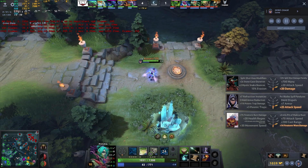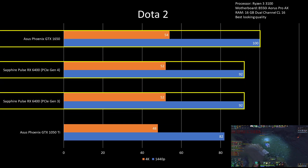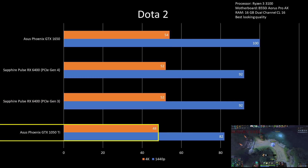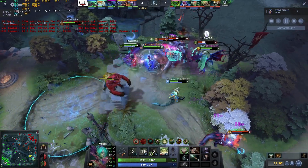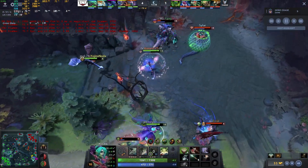For Dota 2 on 1440p, RX 6400 and GTX 1650 were CPU bottlenecked at 90 to 100 FPS, but on 4K they averaged 52 to 54 FPS. The GTX 1050 Ti is not far behind at 48 FPS, though that is still a 9% FPS difference. This makes the RX 6400 combined with an entry-level CPU a good value proposition for this game, as entry-level CPUs will not be able to maximize this GPU at 1440p and below.